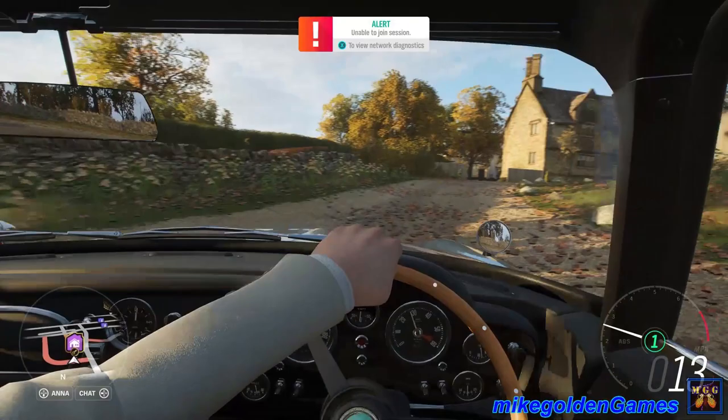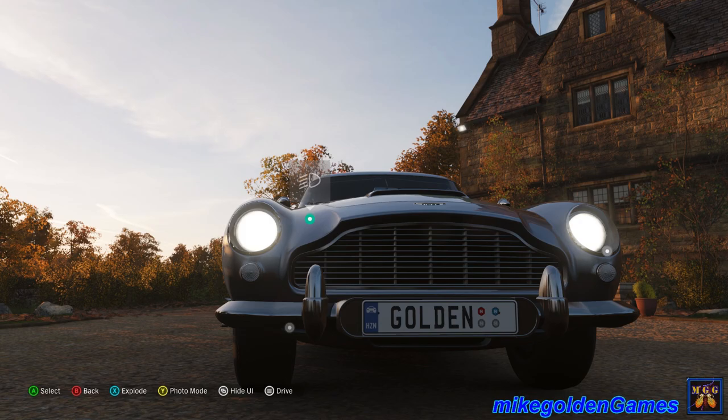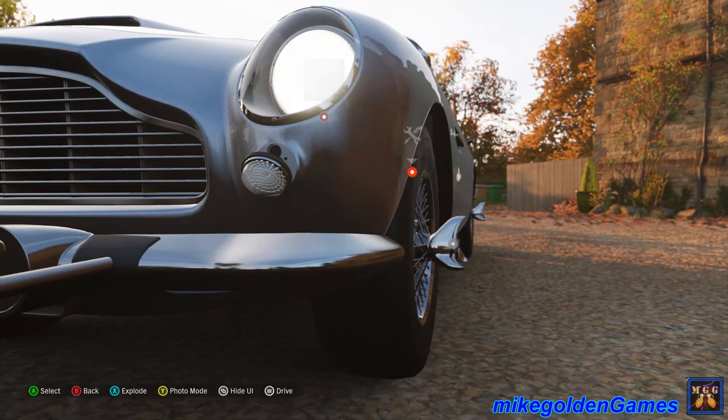We're going to pull inside our house. Oh man, that is beautiful. This game is seriously a gorgeous-looking game. All right, let's go inside the garage. Let's turn the headlights on. That looks freaking beautiful. Now let's see what we can actually do to the bumper. Does that push out? That is sick — the machine guns pop open there.